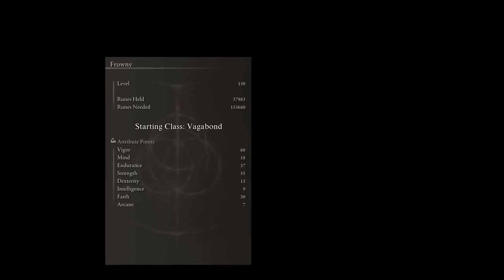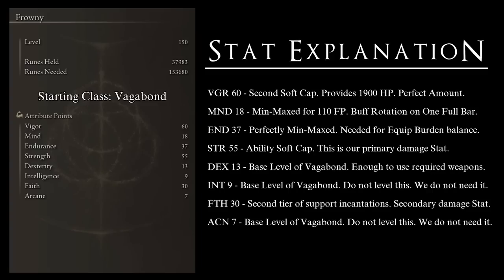So why do we want these final stats? Vigor at 60 is the perfect amount of health to survive the hardest-hitting PvE attacks, giving us 1900 base HP — it is the second cap, and going higher diminishes returns. Mind at 18 has been min-maxed to cast a full buff rotation with a single FP bar, giving us 110 FP total; casting all buffs costs 107 FP at most. Endurance at 37 is exactly the amount needed to use our weapons and armor while maintaining a medium load — perfectly min-maxed to the last decimal. Any lower and you lose the build; any higher and you waste points.